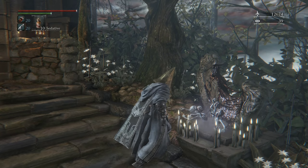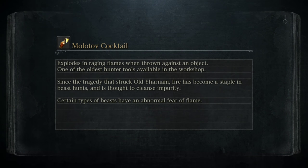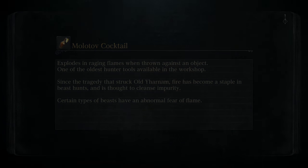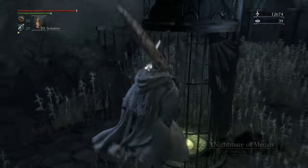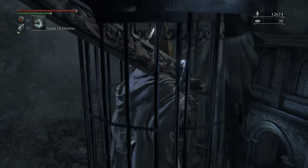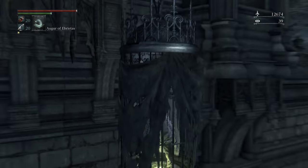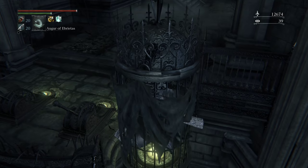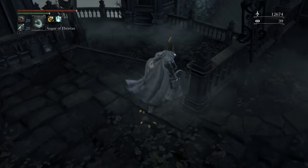This next boss is kind of a pain — he's a little bit of a gimmick. Either a really easy fight or a really hard fight, depending on how well you do at guiding him. What I mean by that is we actually need to guide him into a room and then beat on him. It's a little bit tricky, but I think we have the strategy. The most important thing is knowing where you're supposed to guide him.